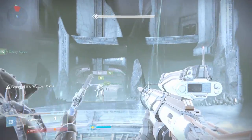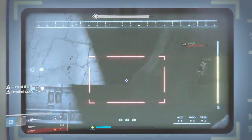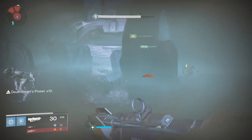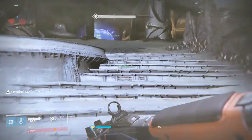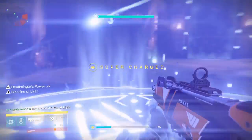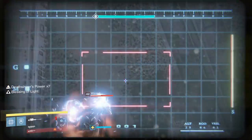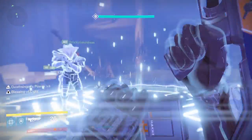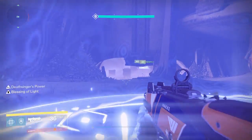You'll use Deathsinger's Power on the middle platform. There are also annihilator totems that you have to stand on — someone must be standing on them at all times. That's really why we divide onto the left and right sides. That rounds out the core mechanics of this encounter.